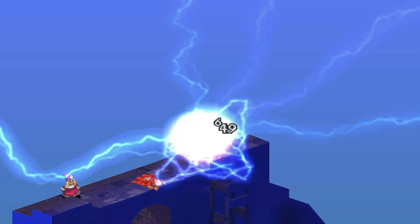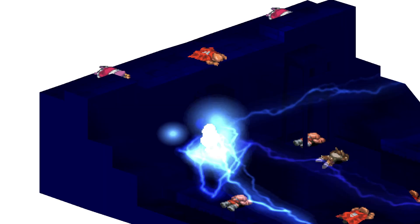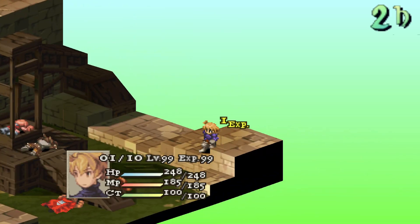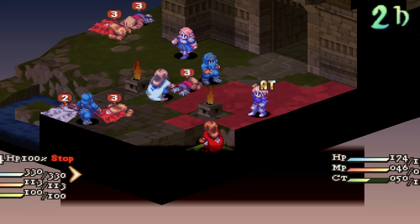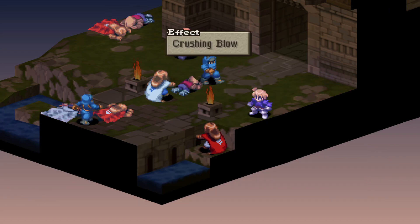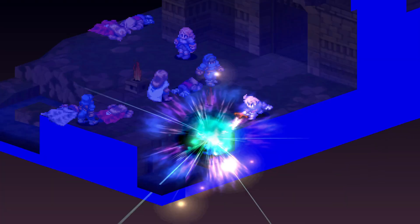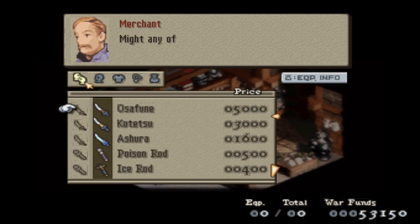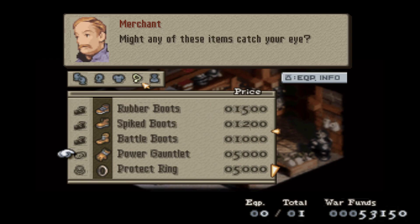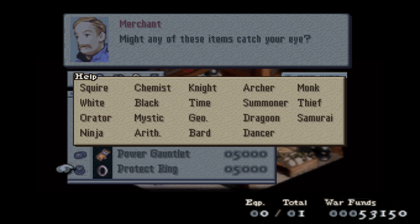In all honesty, chapter 2 has some really difficult fights, but things like Auto Potion, being a Ninja, and looking at all your equipment options at the shop can make your life a whole lot easier. Don't forget to buy Protect Rings in the final fight, as it will make you immune to Sleep and Doom against Kukulain, making the fight a lot easier. I also recommend not saving over your main save file in Lionel Castle.